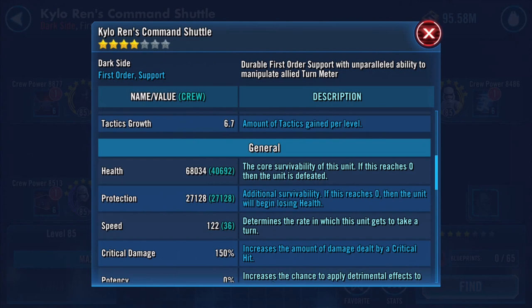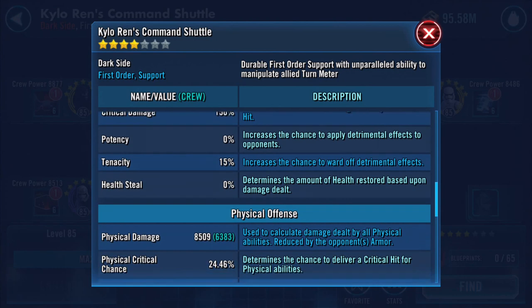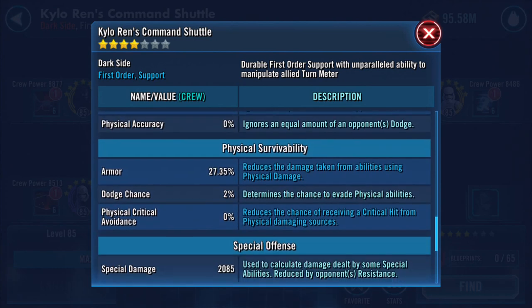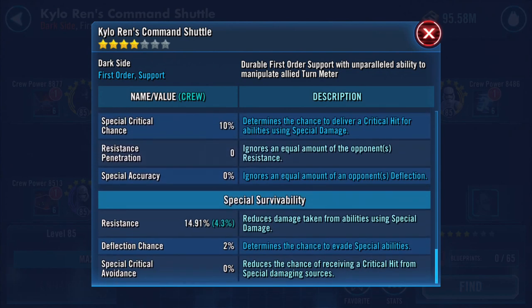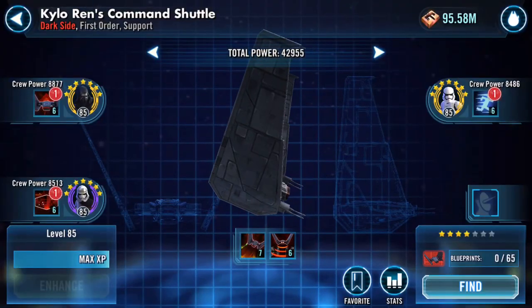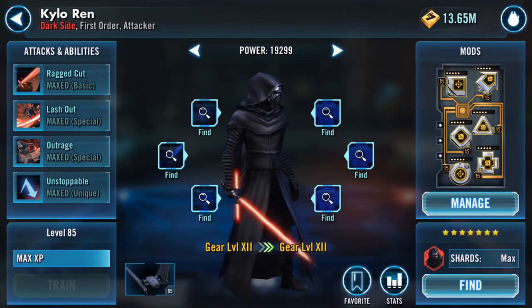Ship-wise after the stormtrooper upgrade: no speed increase this time. Health and protection increased — now 68,000 health/protection combined, with 27,128 on protection. It's quite a tanky little ship. Physical damage 8509, special damage 2085, resistance 14.91%. That's two of the three done.